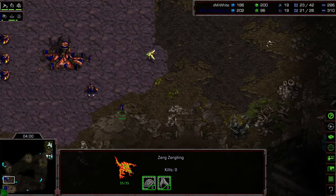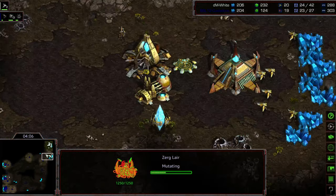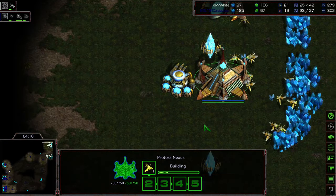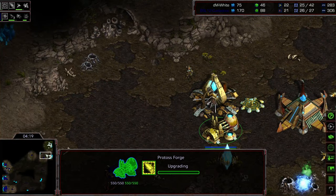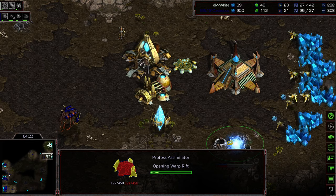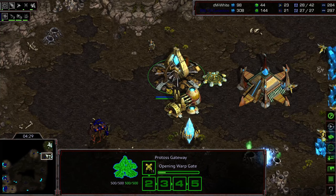Probe's still alive. That single Zergling is going to be able to block the ramp — blocking that information, which is actually going to be critical. Lair about halfway finished, and that keeps White in the dark as to what he's going up against. Going for Cybernetics Core — interesting. I wonder if this was a misclick, because he's going for Dragoon range and Weapons 1. I gotta feel like that was a misclick.